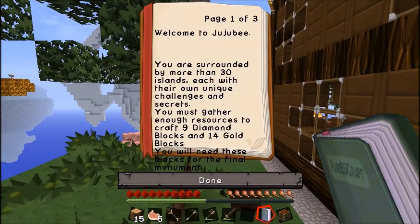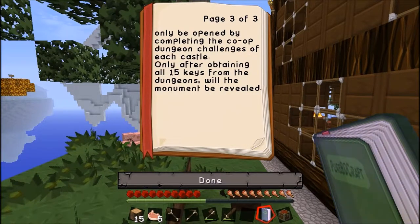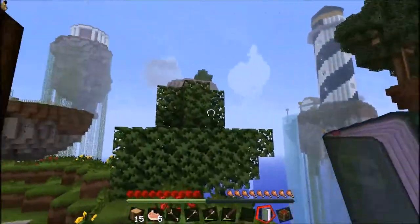Let's have a quick look at the rules. Welcome to Jujube — you're surrounded by more than 30 islands, each with their own unique challenges and secrets. You must gather enough resources to craft 9 diamond blocks and 14 gold blocks — you will need these blocks for the final monument. To reach the monument, you must travel beyond the floating islands where you will find the 15 castles of Jujube. Within each castle you must find an emerald block, which will also be used to complete the monument. However, the monument is sealed and can only be opened by completing the co-op dungeon challenges of each castle. Only after obtaining 15 keys from the dungeons will the monument be revealed. Okay, that's the mission — we've got a lot of work ahead of us.